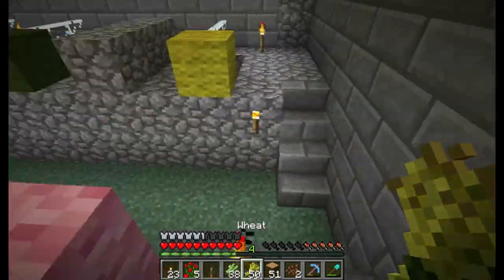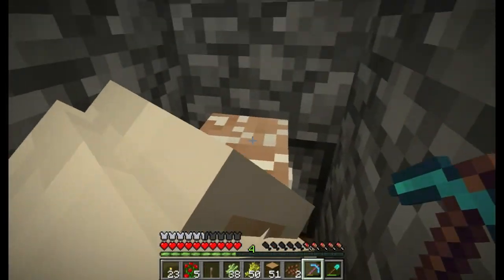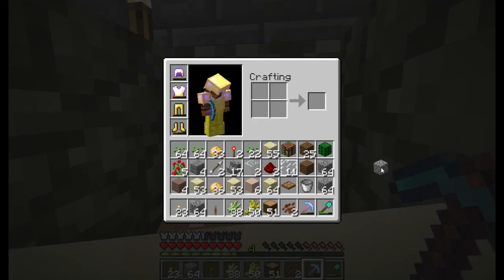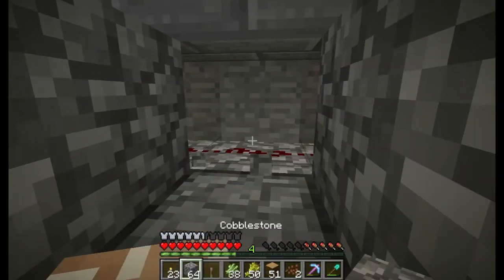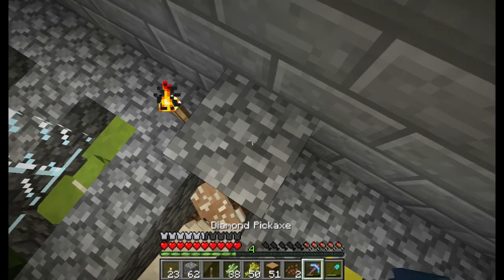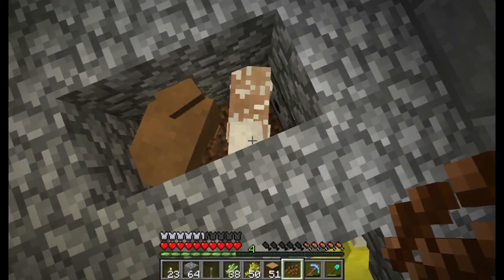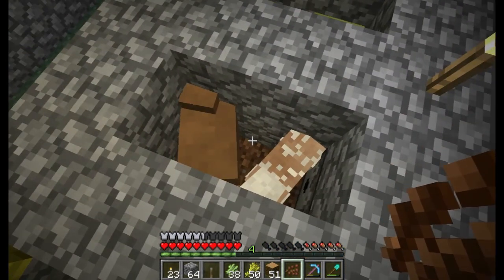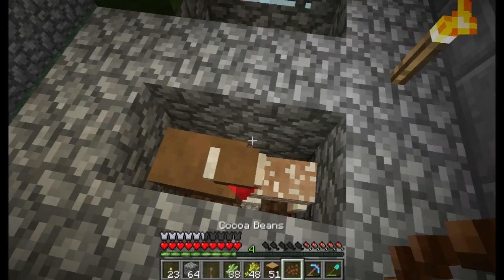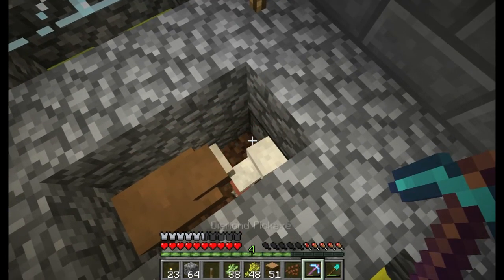Alright, let's do this. Unfortunately I can't dye this sheep unless he's the right type. What I'm going to have to do is get the baby, kill off the daddy. There we go - all fixed. Let's feed our sheep.